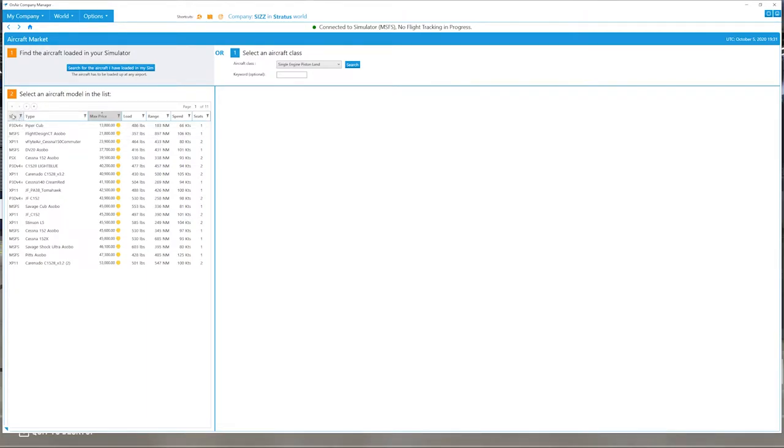Make sure you filter aircraft to match your simulator. Click the filter beside it — whichever sim you use. This channel is all about Microsoft Flight Simulator, so we're going to click on MSFS and then filter. It takes a moment to filter out, but then you'll only see compatible aircraft.